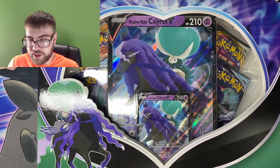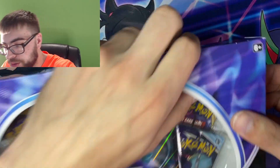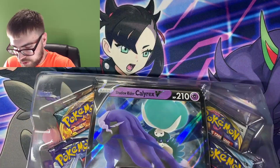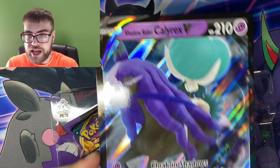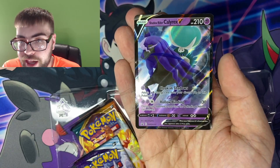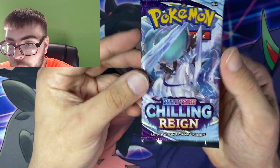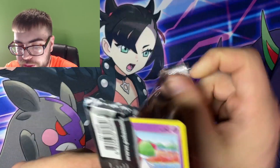Last product of the day — we have the Shadow Rider Calyrex V-Box. Let's see what we can do, crack it open. Got our Jumbo Shadow Rider Calyrex V and our regular-sized Promo Shadow Rider Calyrex, which we're sleeving up because it is an ultra rare. Code card for the box, and we have the same pack selection as the Ice Rider. Starting things off with the Chilling Reign.